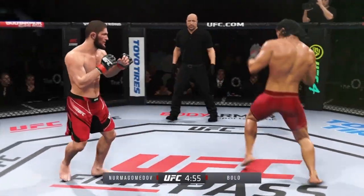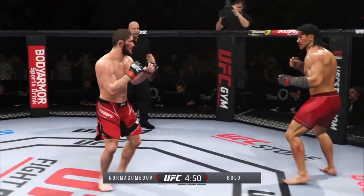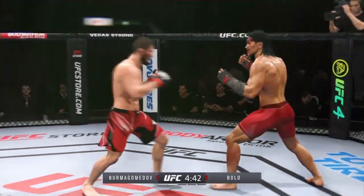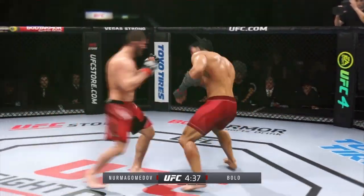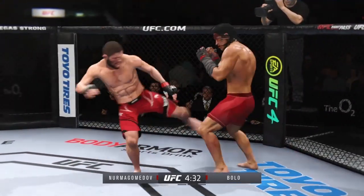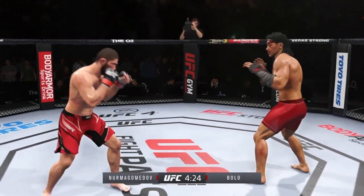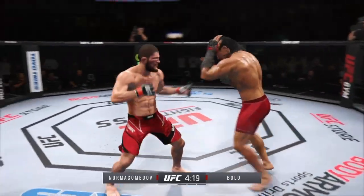Very nice outside leg kick, DC — we'll see if he follows it up. He's really driving his shin into his opponent's thigh, beating his leg up. Beautiful strike. Nurmagomedov's punch to the body — that one is blocked. Just out of range with that right hand. Nice leg kick. Just missing on that uppercut offering. Look at him drive his shin into his opponent's body with that body kick. Nice knee to the body there by Nurmagomedov.